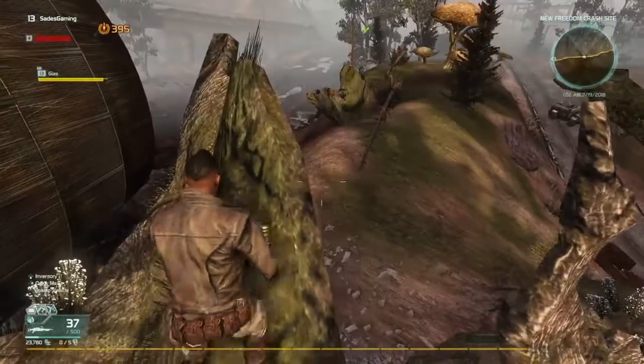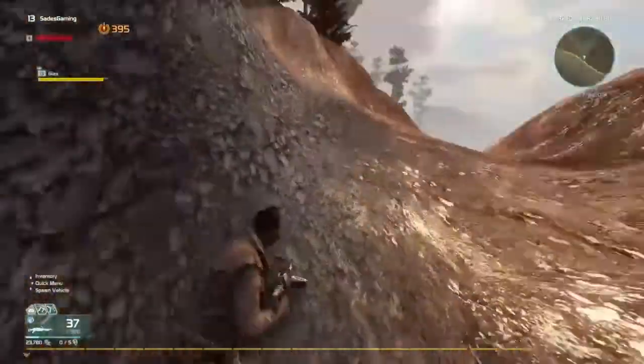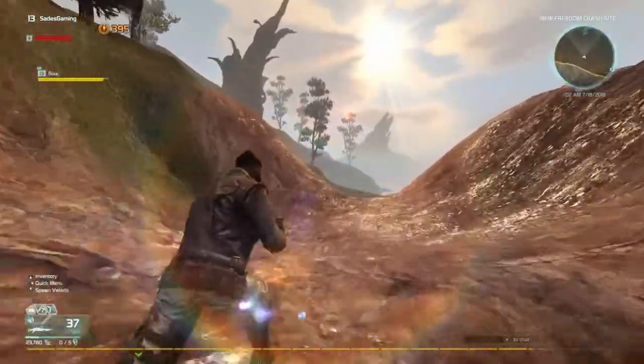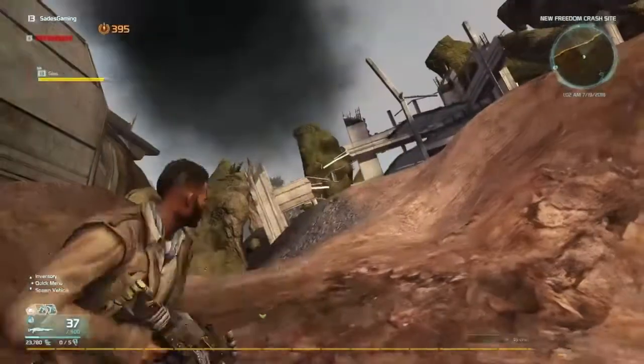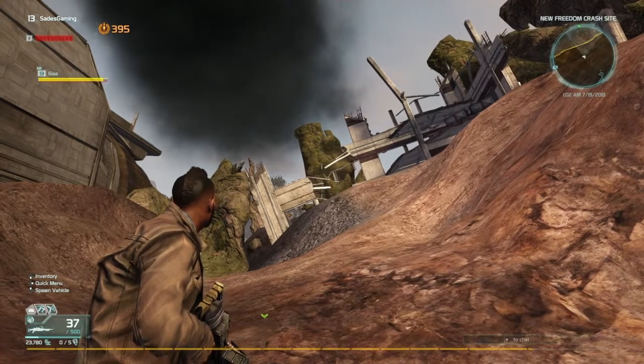Once you're here, jump up on this, then turn around and jump over. You're going to hit a little barrier, and that is how you guys get out of the map. I will show you further into it in another video. If you enjoyed this video, make sure you smash that like button — can we get at least five likes? I'll see you guys in my next one, peace out.